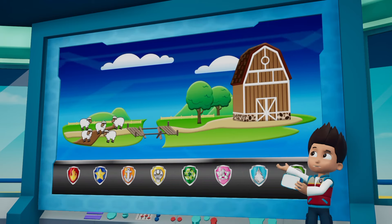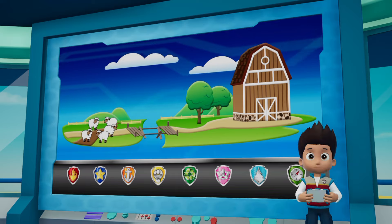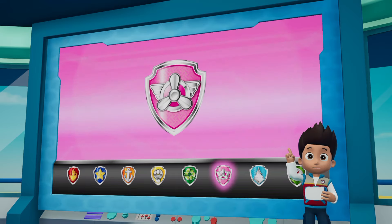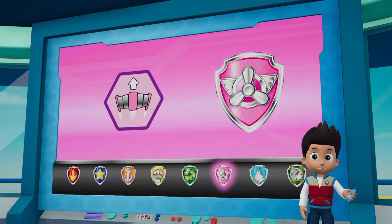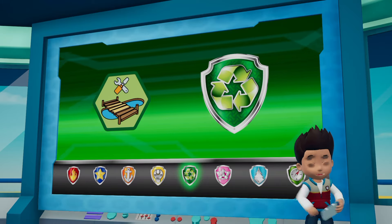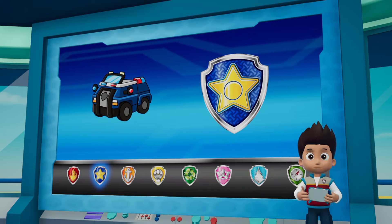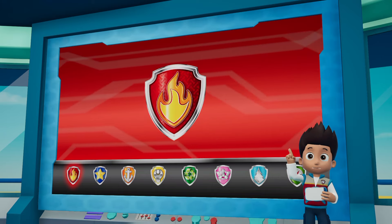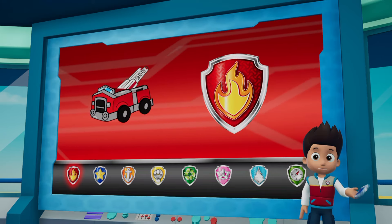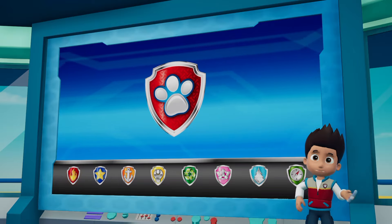We just got word from Farmer Al that his sheep are stuck. The old bridge collapsed and they can't get home. Skye needs to fly up high and find where the sheep are. Rocky needs to repair that bridge, then the sheep can get home safely. Then Chase can use his siren to move the sheep off the road. Marshall can use his ladder to lend Rocky a paw and help him get to the bridge. Alright, Paw Patrol is on a roll!